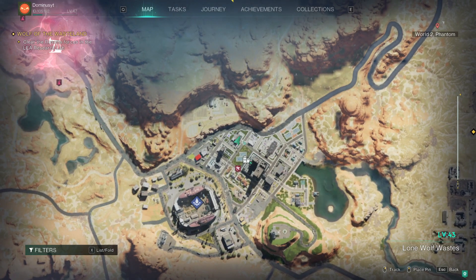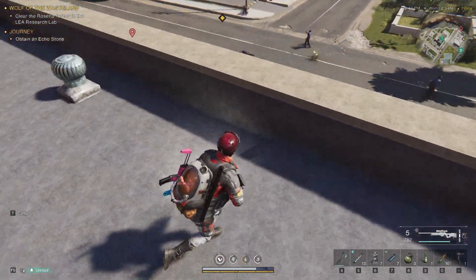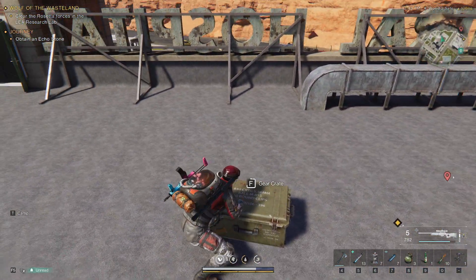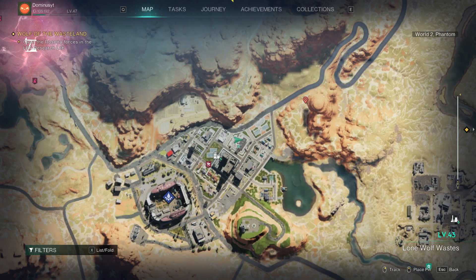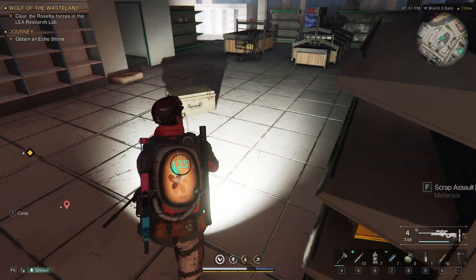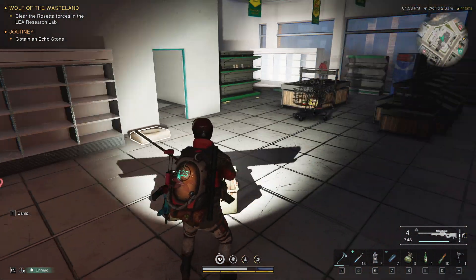For the gear crate you want to come to this north side — there is a hospital here. Just go inside and it's up on the roof, just go up the stairs. The next gear crate is right here in the supermarket. Just go in and here it is.